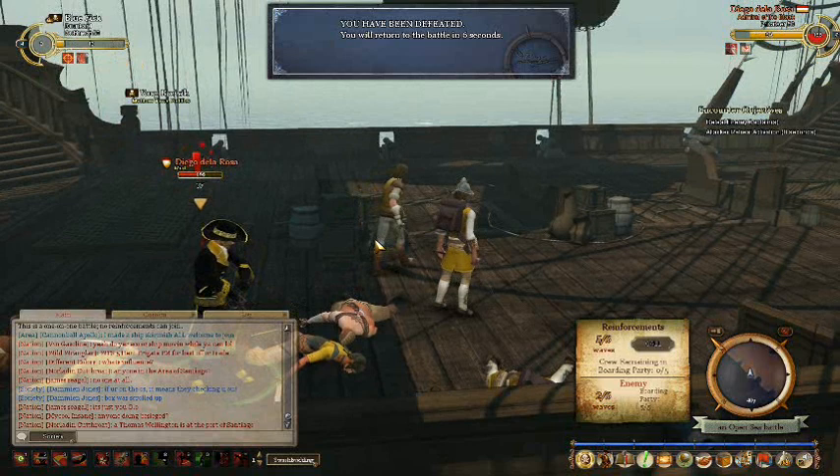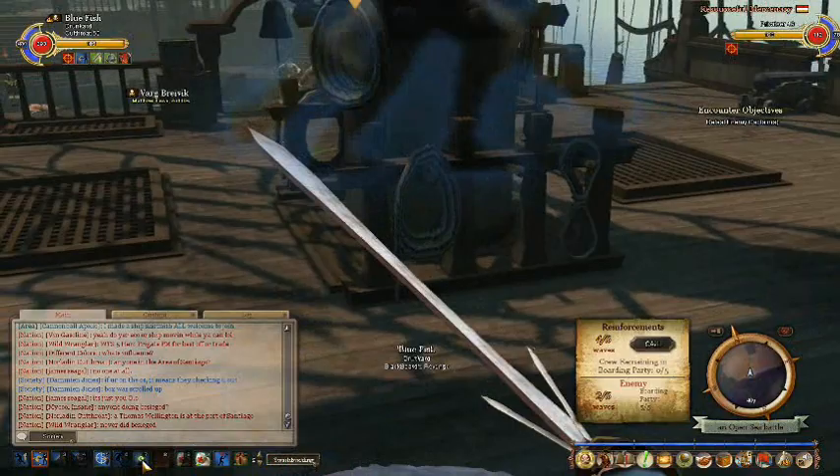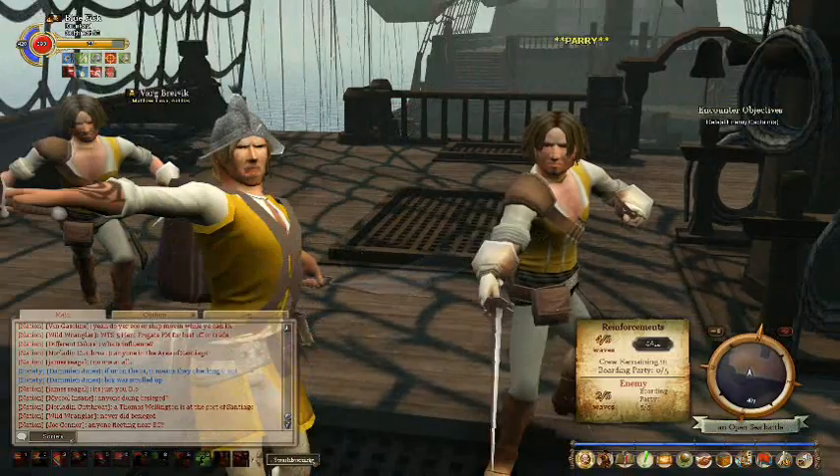Use the opportunity when you're respawning to get all your buffs and toolbars in order. Buff up, and notice I'm trying to stay out of combat as long as I can until I get Unbreakable up. And then start killing the crew again.